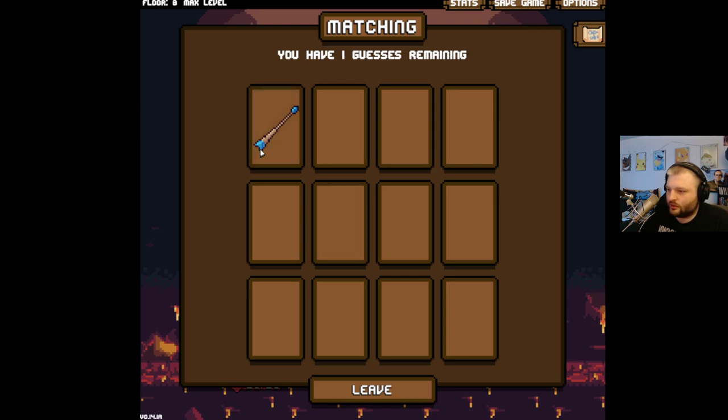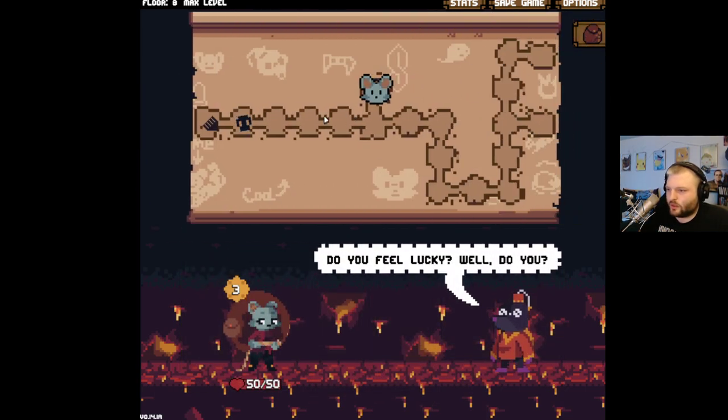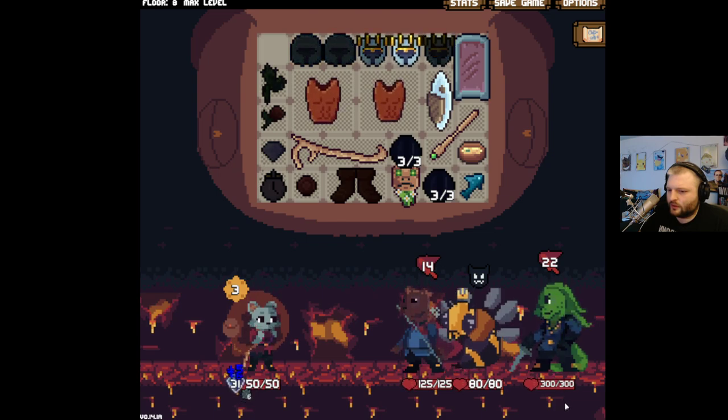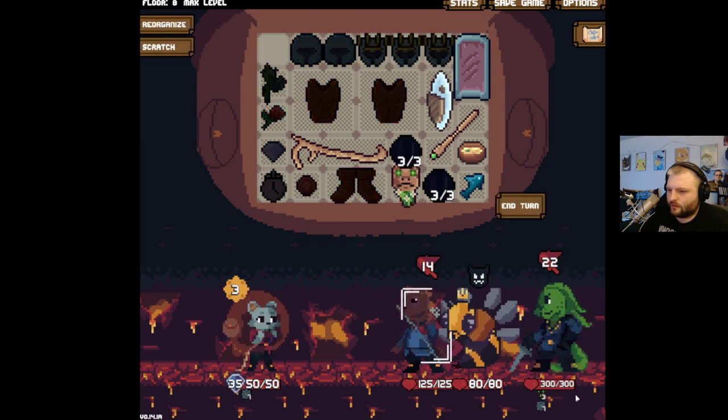Magic arrow — what are you? Oh it's right there. I don't even know what that is — didn't even let me look at it. Oh well, we'll find it another day. I think we do start with 6 mana.